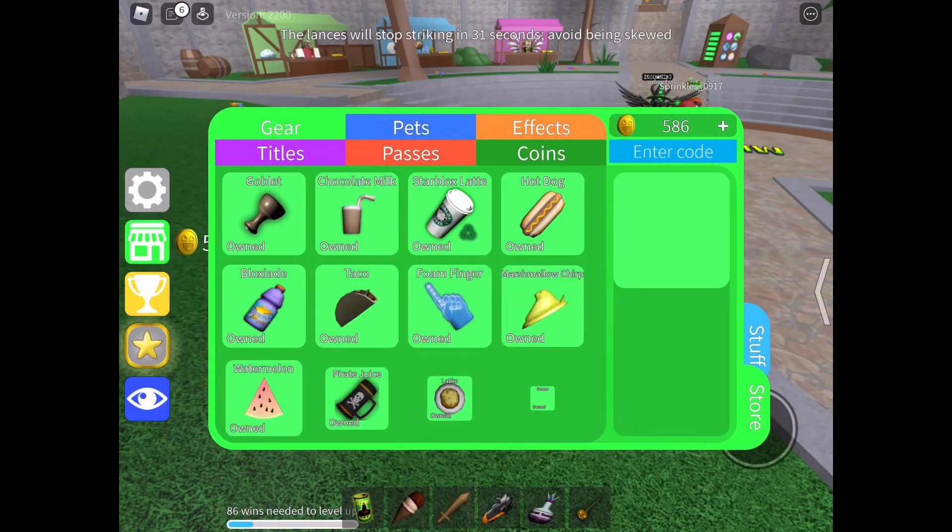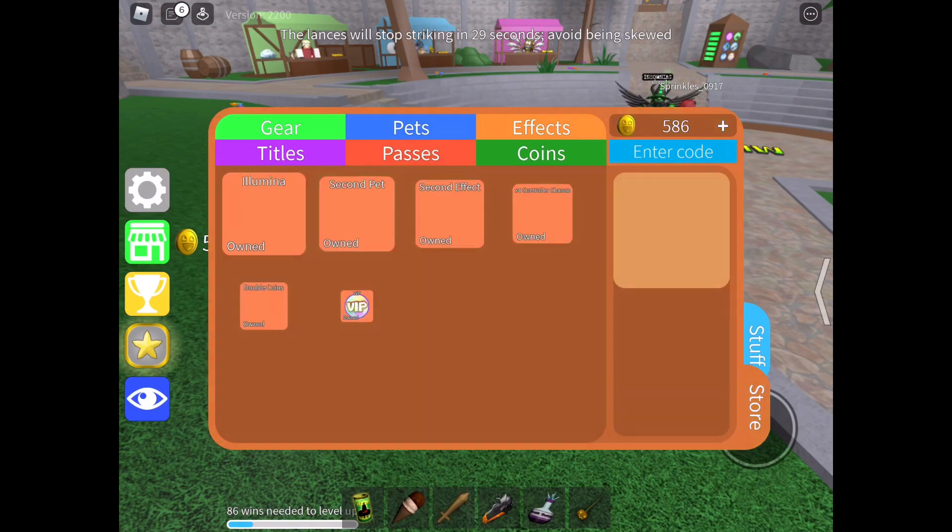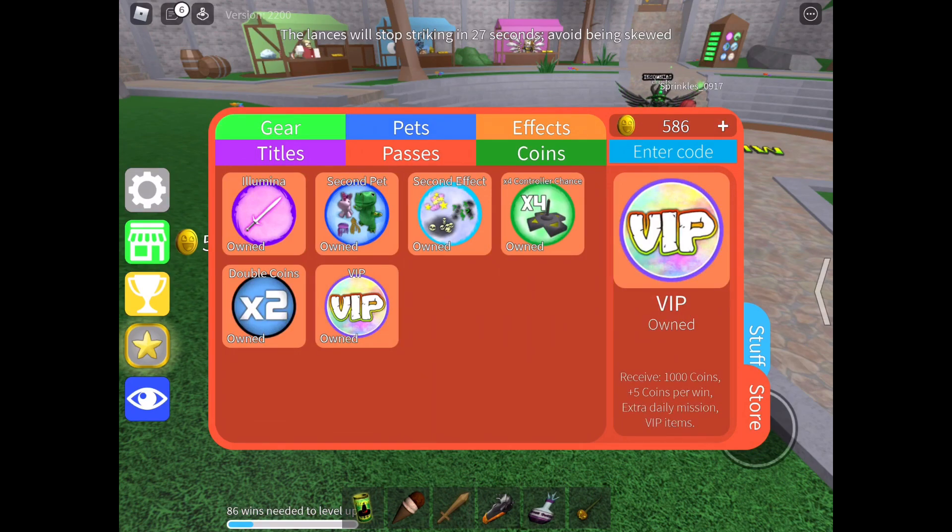What you want to do is just go into the shop, go to passes, and get the VIP game pass. You will get a thousand coins, five extra coins per win, extra missions, and VIP items.